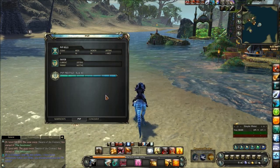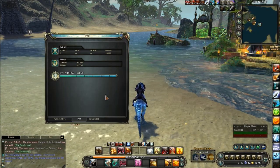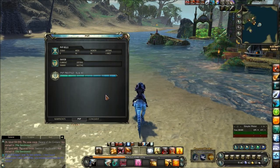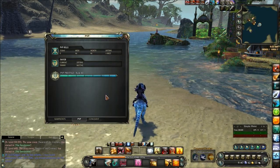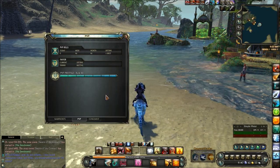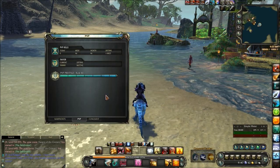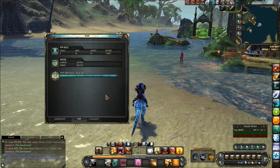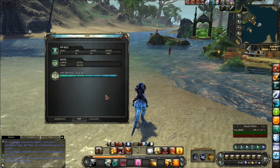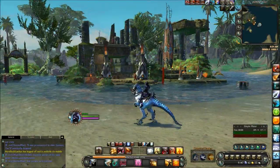My rough estimate for how long it took me overall is about 150 to 200 hours — including the time before conquest even existed, when just getting to rank eight was quite a challenge. But with how things are now — people being geared out, conquest full of players, and experience vials, favor vials, and prestige vials available — I'm pretty sure you could grind to rank 80 in 75 to 100 solid hours of active play. That means staying in queue for conquest and PvP whenever available, not sitting around waiting in town.